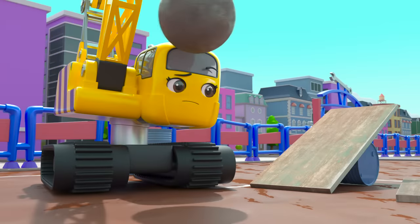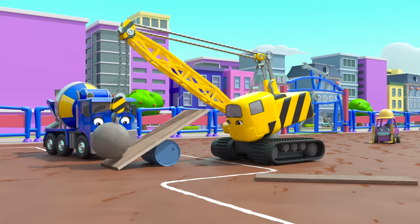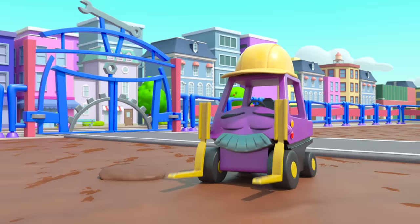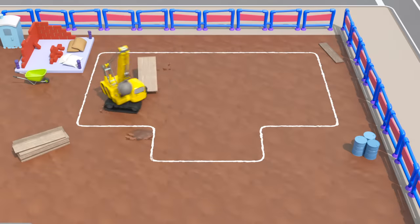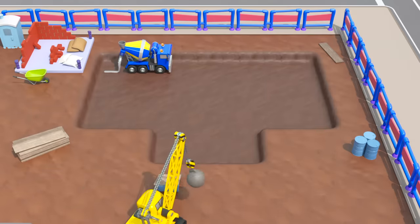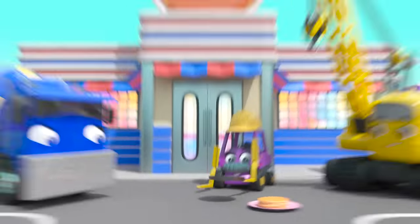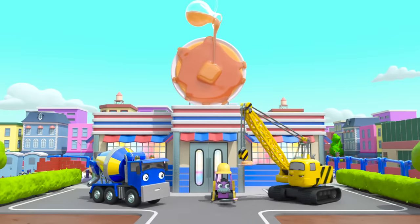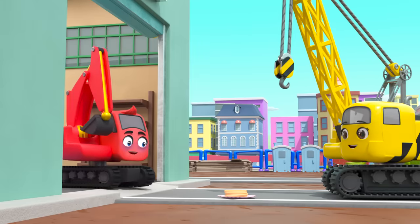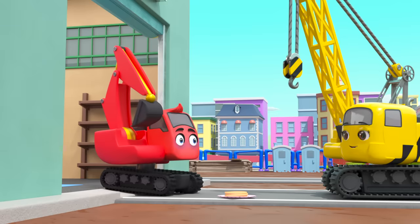Wait - this plank of wood throws dirt into the air like a spade. Maybe they can use this to dig the foundations. Yes, it works! Good work, Daisy - she's found a way to dig in her own way. In no time at all, the pancake shack is finished. Daisy's brought some pancakes to Diggly to make him feel better. What a good friend. Delicious!